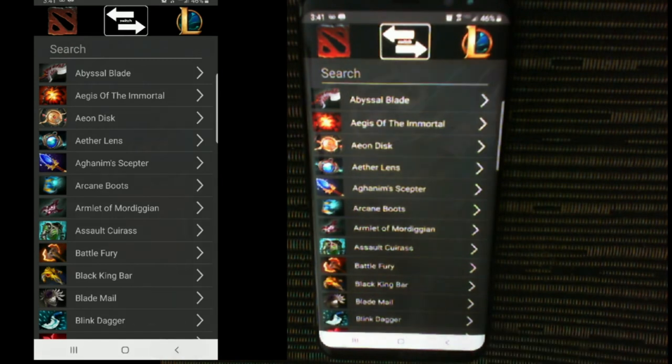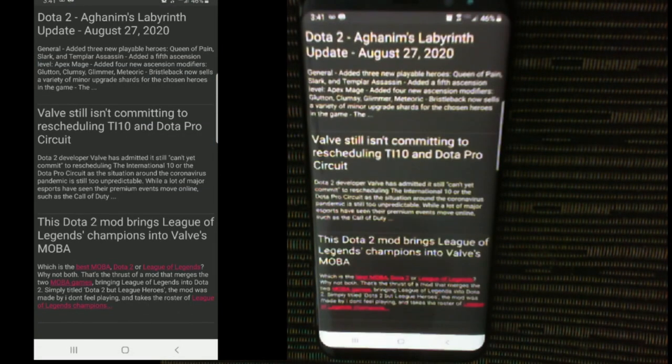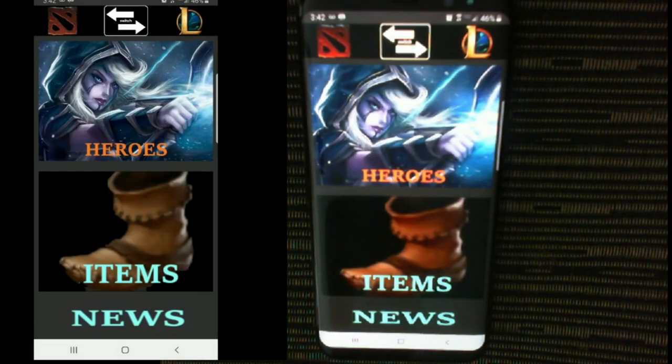If everything was the same, we'd call it Heroes of New Earth. This app can help me choose some heroes and items to kind of test out the games. The heroes I pick and items I buy might not be the most meta, but if I have familiarity with them, I can at least start playing without totally dragging the team down. Remember, all the mapping functionality works both ways — League to Dota and Dota to League.